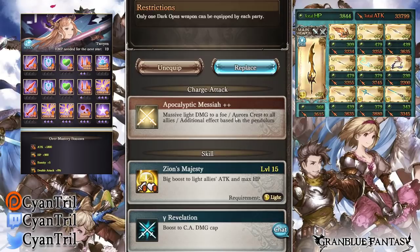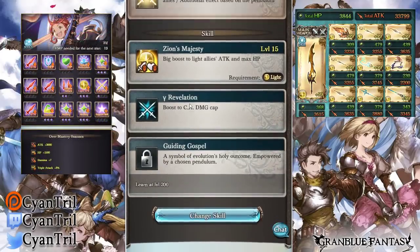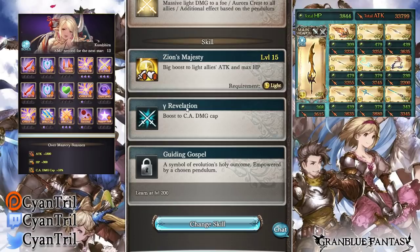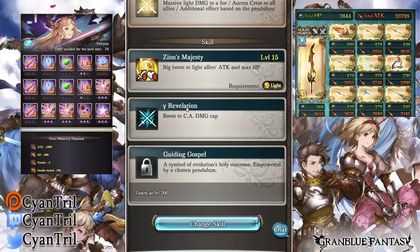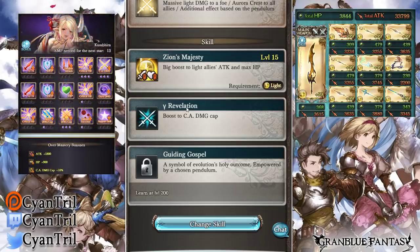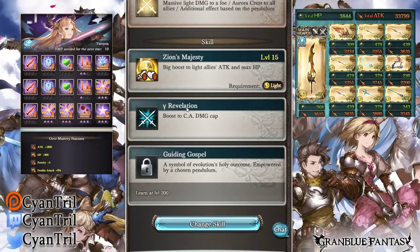Depending on your pendulum on your weapon, you will have another effect. As you can see, one of my pendulums right now is boost to CA damage cap. This does not stack with the Ultima — so if you have an Ultima with the same effect, you're not going to gain another boost to CA damage cap. You'd want to either change the Dark Orbis weapon or the Ultima weapon skill. It's best to try to get two different ones, like auto cap up and OGI cap up, or chain burst damage up and CA damage cap up.